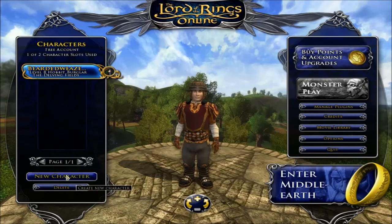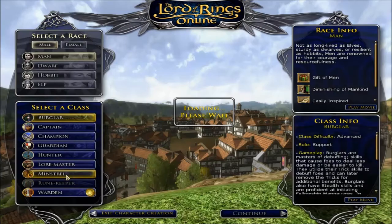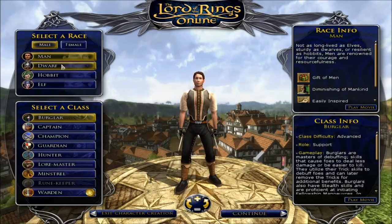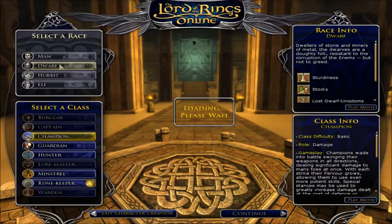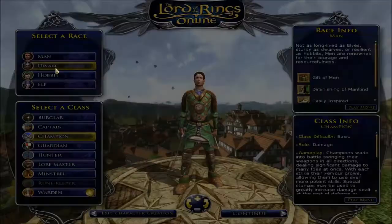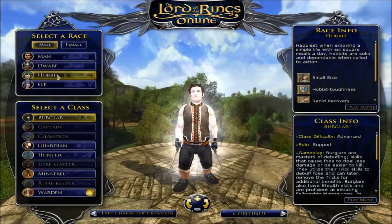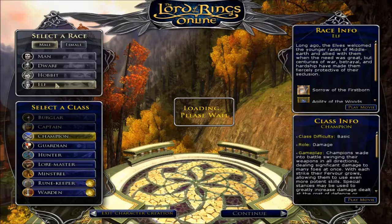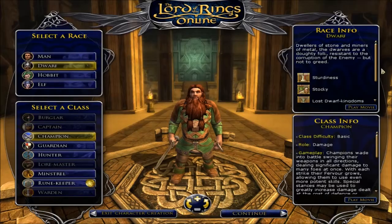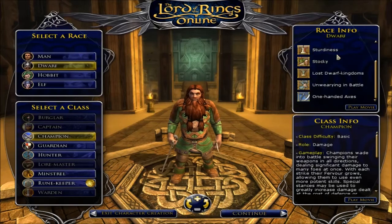Right now I have my other character, but today we're going to talk a little bit about Lord of the Rings Online and we're going to go for a new character and we're going to play this one a little bit. I was already thinking maybe have a little dwarf. You've got a man obviously, then you've got a dwarf, you've got a hobbit and you've got an elf. Now all of these come with traits — you've got advantages and disadvantages.